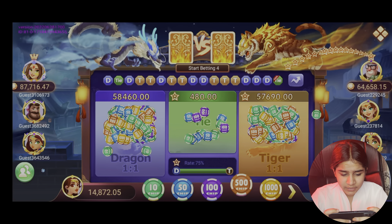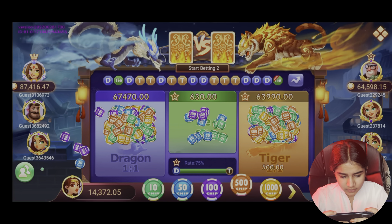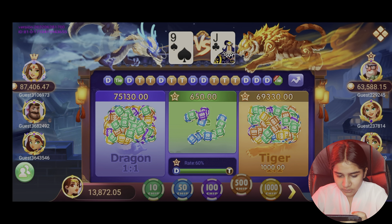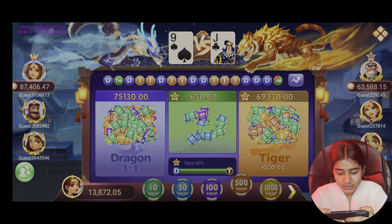Here we have a tie. After the tie there was another tie. Now there is a dragon — there was a dragon and there will be a tiger. So here we have killed 1,000. J&J Jitchu has 2,000.